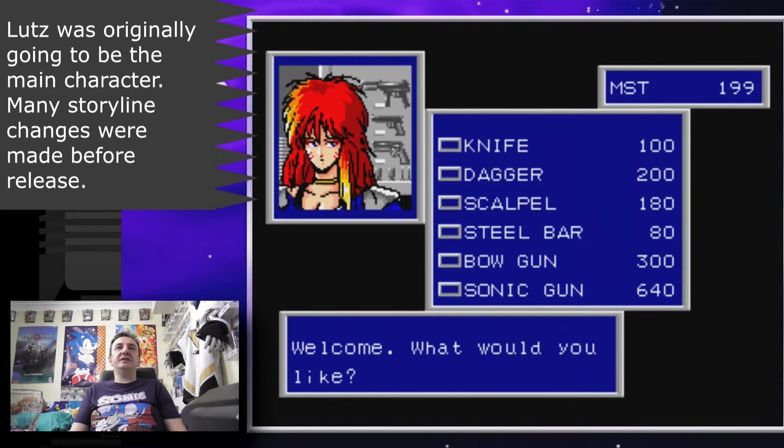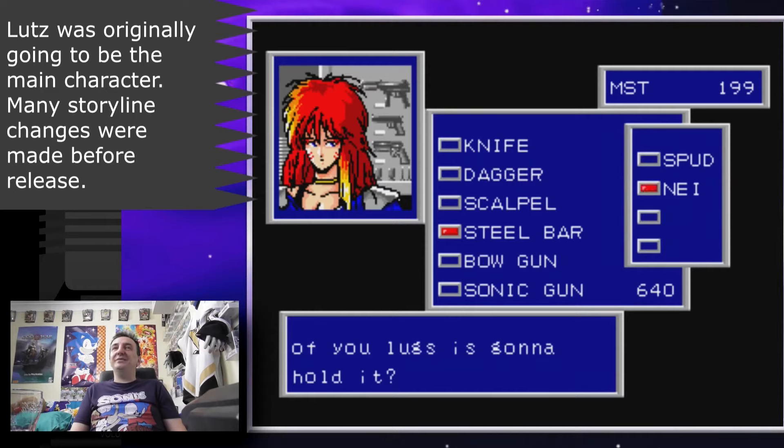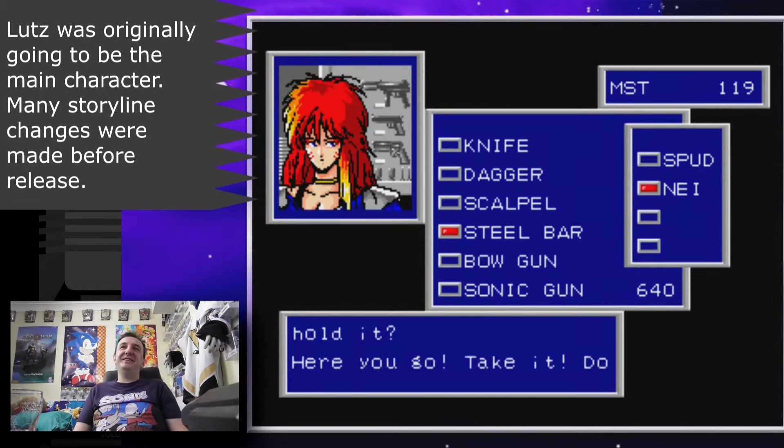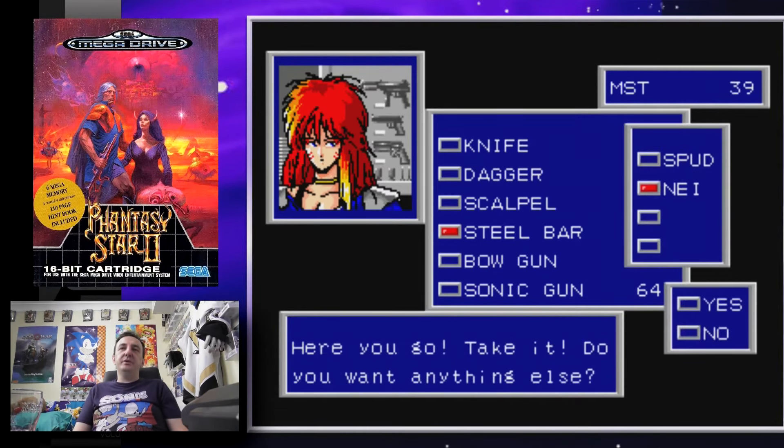She takes steel bars — 'Which one of you lugs is gonna hold it?' I love that dialogue. All right Nei, anything else? Give her another one. All right, so you've bought your weapon.